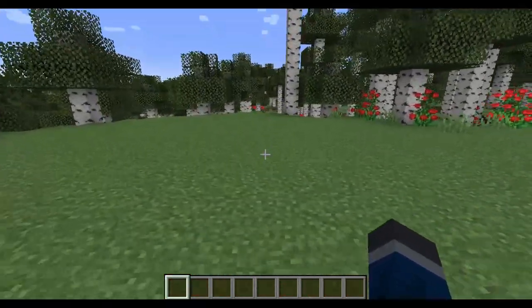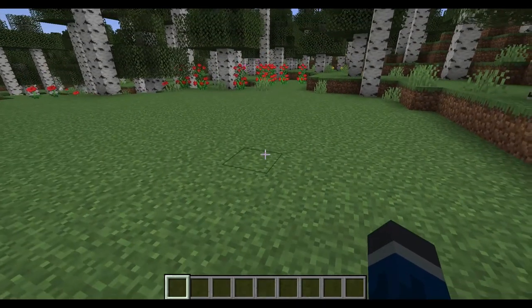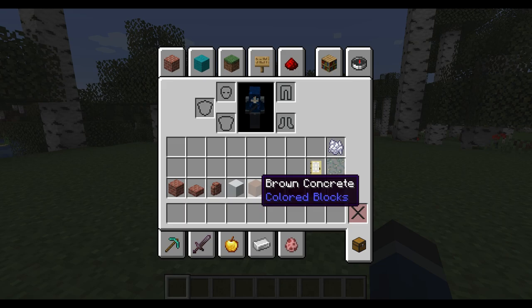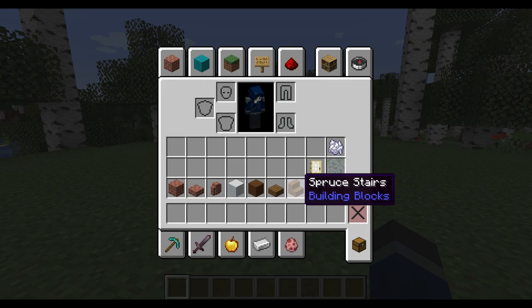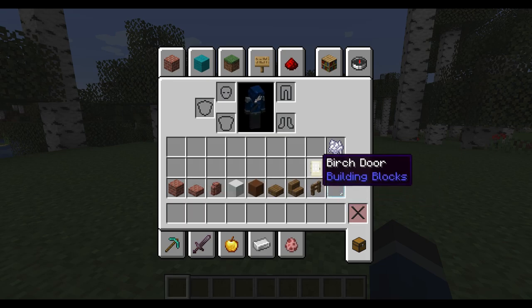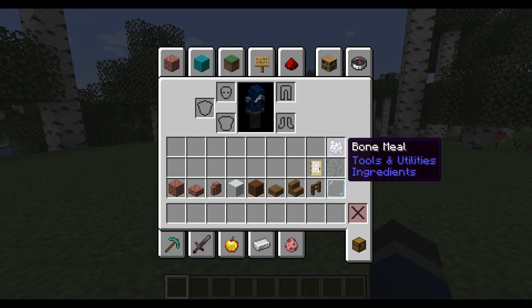The last step before we actually start building is to decide on our materials. We already decided the chimney should be replicated using a wall. I like to keep it really bright and light, so I've got some white concrete for the main part of the house and brown concrete for the shed. The roof will be spruce slabs and stairs. We'll need a little bit of detailing stuff — some fencing, full-size brick blocks and brick slabs, glass panes for windows, a door, and I have some glow lichen and bone meal here for decorating at the very end.